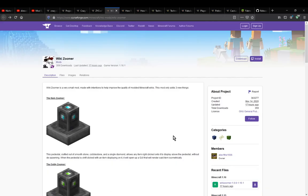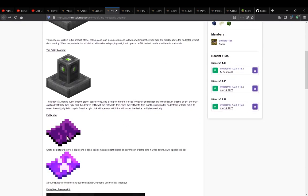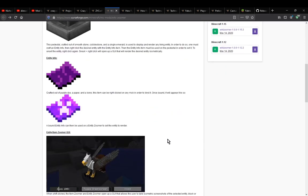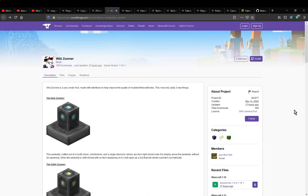Hello everyone, welcome to another mod overview, this time on WikiZooma — a mod that simply adds the ability to use two zoomer pedestals of sorts, as well as an entity info item to present certain models, or a scale, or show a green screen, or certain other things.